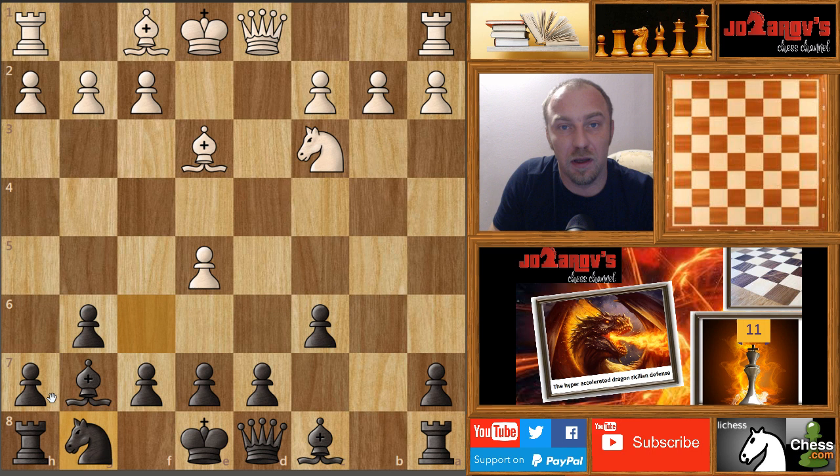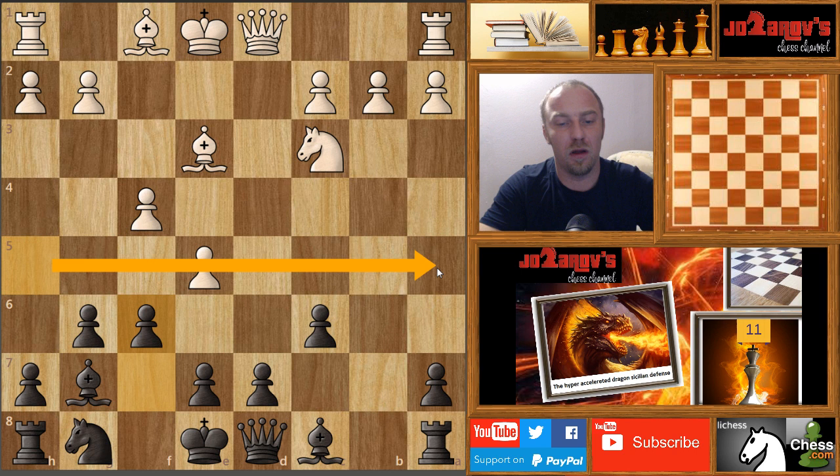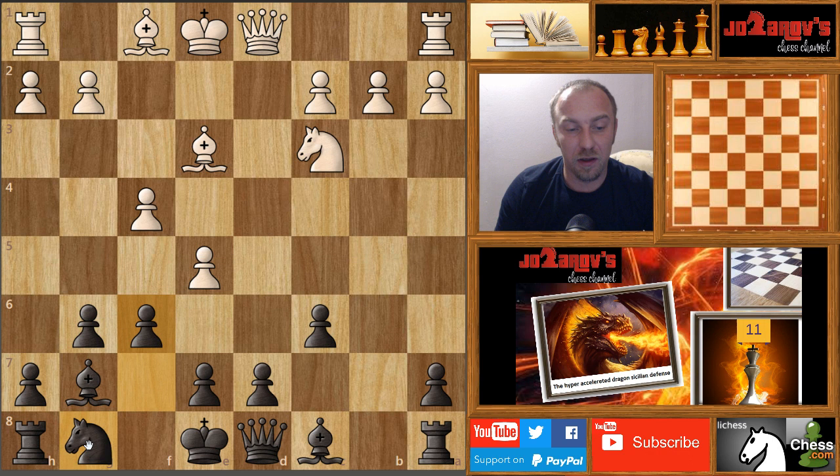So here the best move, believe it or not, is knight to g8 — going back to the starting square. After your opponent plays f4, I recommend you play the move f6. This f6 breaks the space advantage that white has created with this advanced pawn on the 5th rank. If your opponent takes, you develop your knight again with tempo. If your opponent doesn't react, you can develop your knight to h6 and then to the nice square f5, which attacks the bishop on e3.